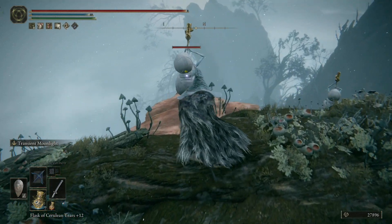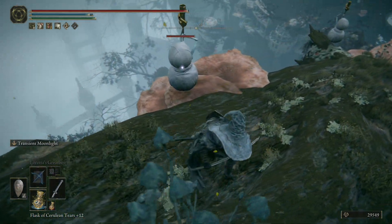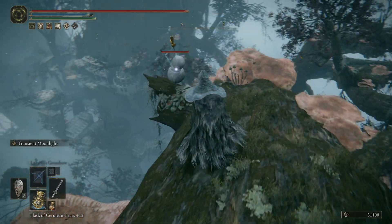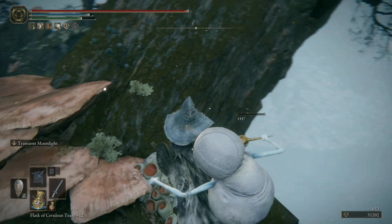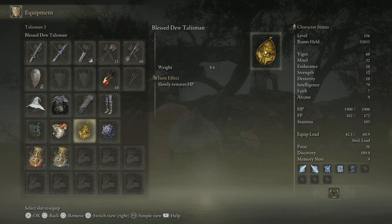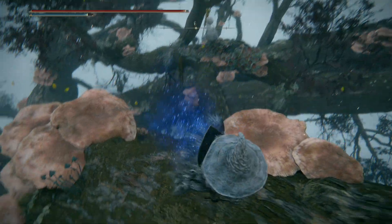We're going to remain invisible for as much of the time here as we can. To counteract the fact that it takes some HP as well as a little bit of FP, I've equipped the Blessed Dew Talisman — it slowly restores HP. That's just going to counteract the HP we're losing each time we activate the invisibility. That little ledge there slays me every time.